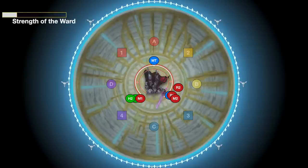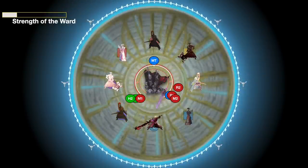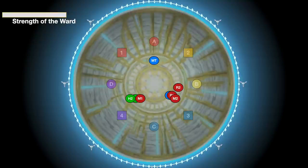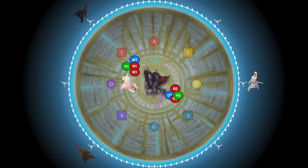Afterwards, the boss is going to start summoning a bunch of knights to his side, ready to cast the first major trio mechanic: Strength of the Ward. As the knights jump away, pre-position near to where you agreed to spread earlier — ones nearer to red-purple, and twos nearer to yellow-blue. Thordan's going to appear in the middle and immediately start to cast Lightning Storm, meaning that players need to be spread.